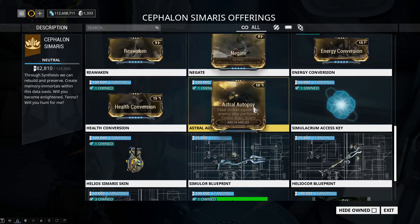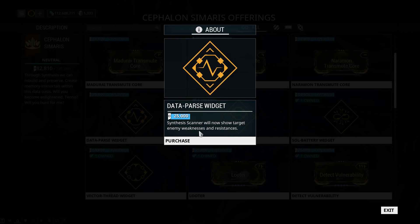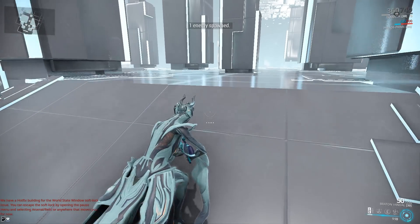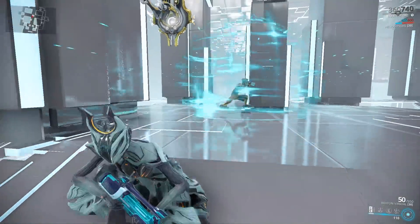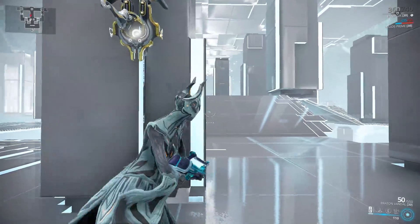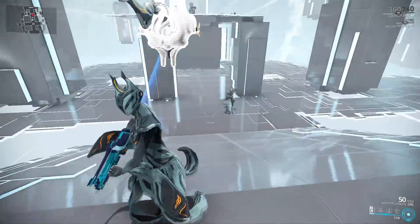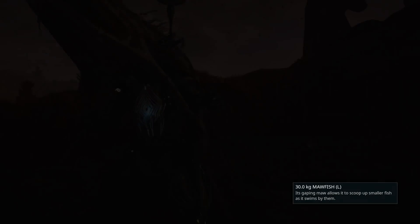There is also a new widget for the synthesis scanner that will now show enemy targets' weaknesses and resistances. There is also a slight rework to the Scrambus - these guys now charge up before releasing anything, so you can actually get out of their way while they're doing that.